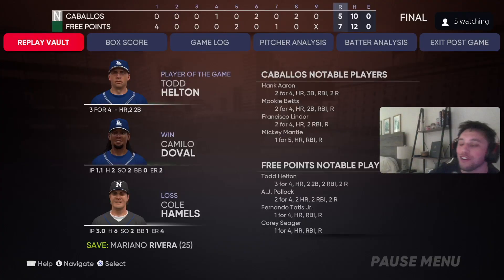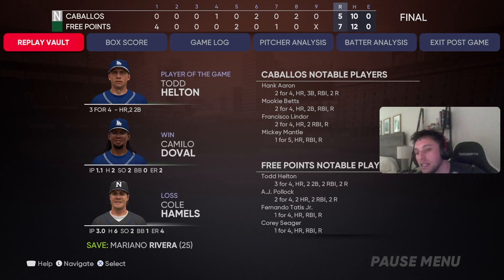That's gonna conclude the NL West team build. I used my personal favorite cards — Todd Helton at first, El Nino at short, Seager, Willie Mays in center, AJ Pollock in left, Katel Martay in right. Player of the game: Todd Helton, three for four, home run, two doubles. The win goes to Camillo Duvall. Other notable players: AJ Pollock two for four with two home runs, Fernando Tatis one for four with a home run, Corey Seager one for four with a bomb. If you enjoyed, hit like, leave a comment, subscribe — love you all, peace!